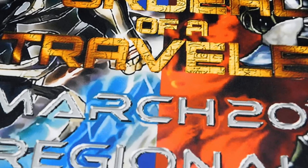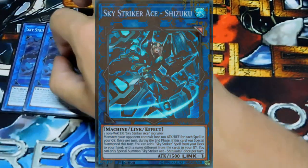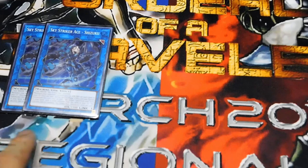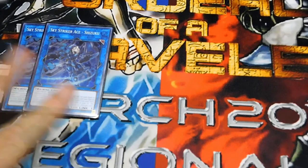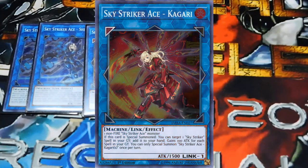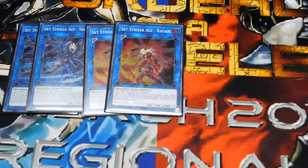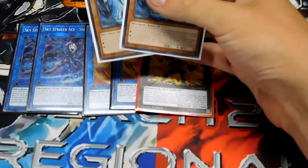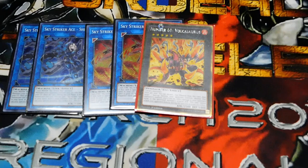Two Sky Striker Shizuku — when summoned, during your end phase use this effect to search for a Sky Striker spell or trap, so you can look for Widow Anchor, Shark Cannon, or Engage and start the whole combo off. Two Kagari — when she's link summoned she can target a Sky Striker spell card in the graveyard and add it to your hand. Both work really well for searching. One Number 61 — you can easily get into Volkanosaurus, detach to target a monster your opponent controls, destroy it, and they take damage equal to its attack. It's a burn card and absolutely fun to run.